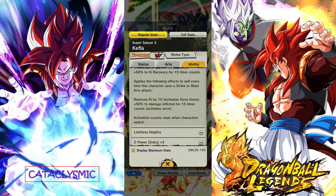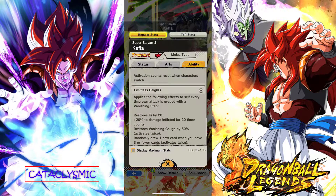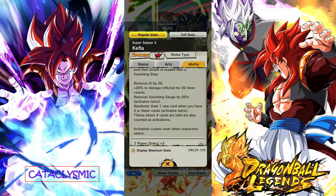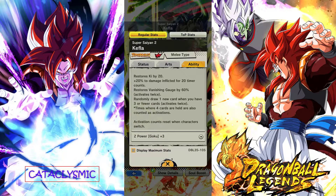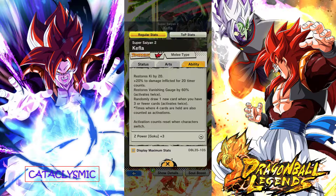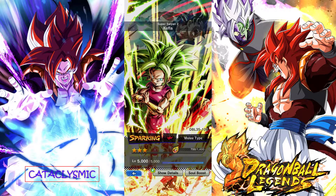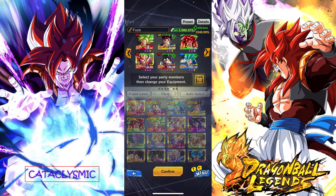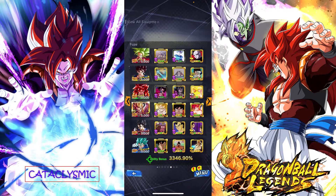50% damage for 15 timer counts, activates once. Then applies the following effects to self every time own attack is evaded with a vanishing step: restore key by 20, 20% damage inflicted for 20 counts, restore vanish by 60% — activates twice. Randomly draw one new card when you have three or fewer cards. And that's it for the whole entire kit. The team we're gonna be using her on is going to be the Fusion Warrior team. If you enjoy the fights, please leave a like down below. Let's go ahead and see what Super Saiyan 2 Kefla can do on the Fusion Warrior team.